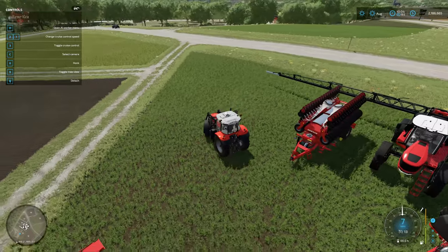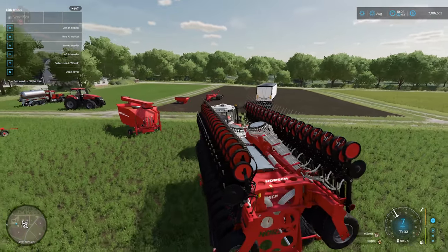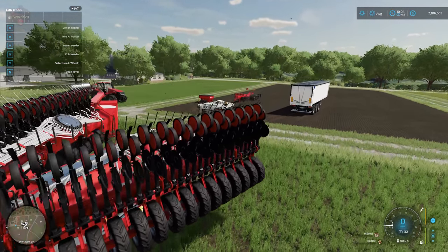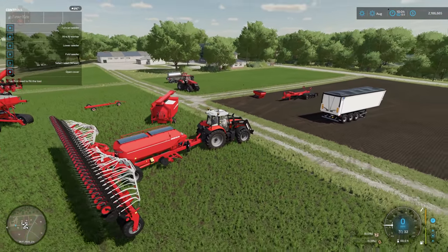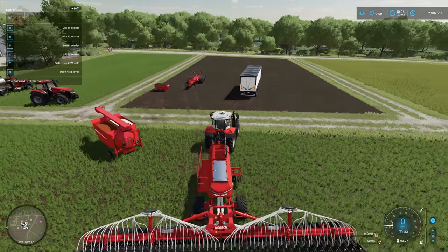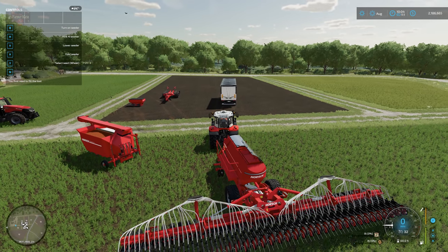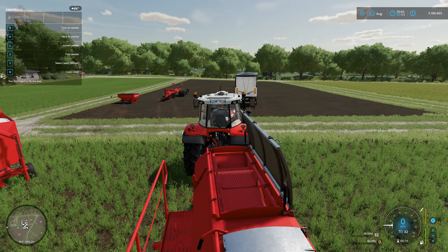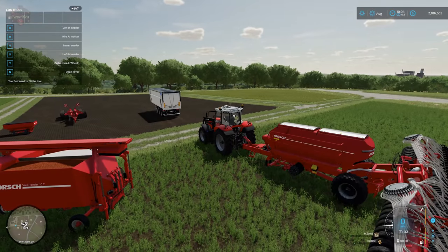Let's go take a look at one of the seeders. We unfold it, hit 'in' to open the lid, hit 'in' to open the other lid, then 'in' once again to close it down. We have really cool animations on the lid opening and closing.